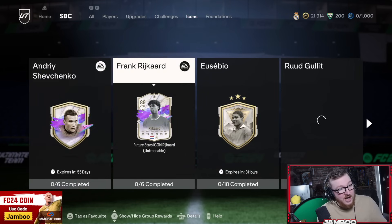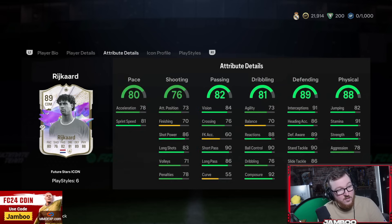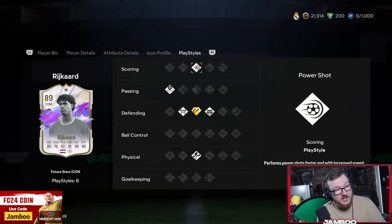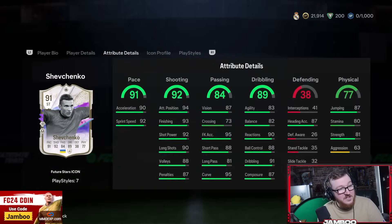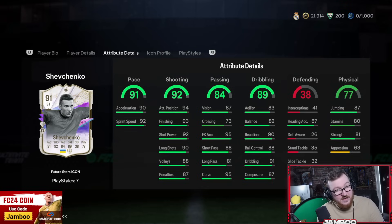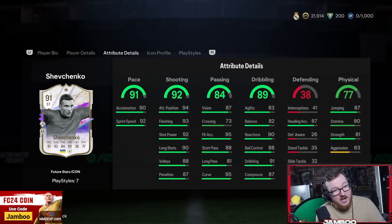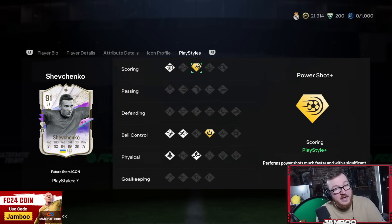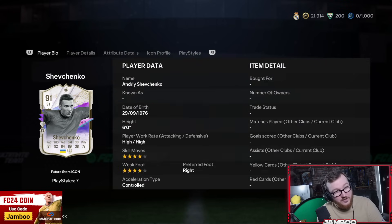We have two more to look at — the two new Icon SBCs. First we have Rai, who I would probably recommend using as a centre back. 6 foot 2, good pace, good defending, good physicals, good passing — just a solid card all round. You do have the playstyle plus for intercept, but nothing to go too crazy about. We then have Shevchenko — 4 star 4 star, you can play him out on the right as well. Good pace, good shooting — another one of those 4 star 4 star 90 pace players. But it is a decent card. He's got the playstyle plus for power shot, and also first touch along with technical quick step. It will be a decent card for sure.